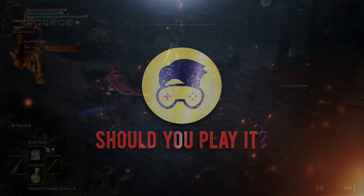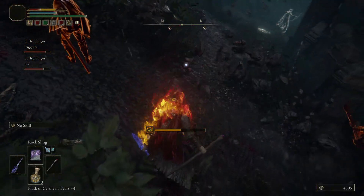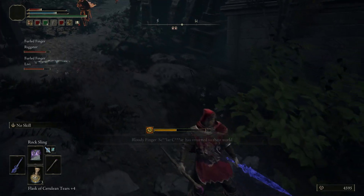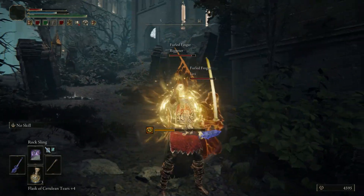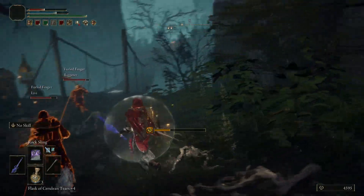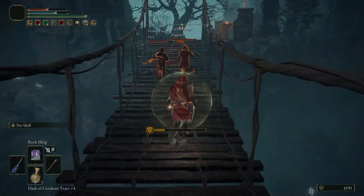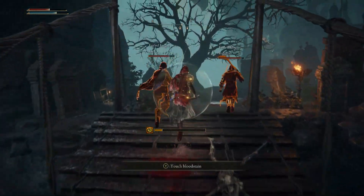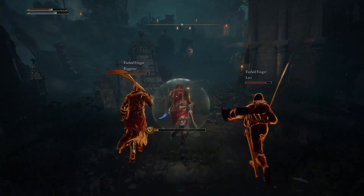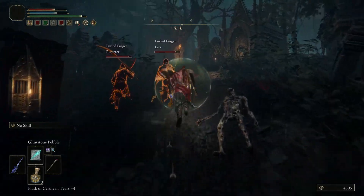For most players, getting started with multiplayer means inviting another player into their game to play alongside them cooperatively. You can invite a specific friend who is playing on the same platform, or if you prefer, you can invite a random person who has turned on their cooperative multiplayer mode. You can have up to two cooperative guests in your game at one time.